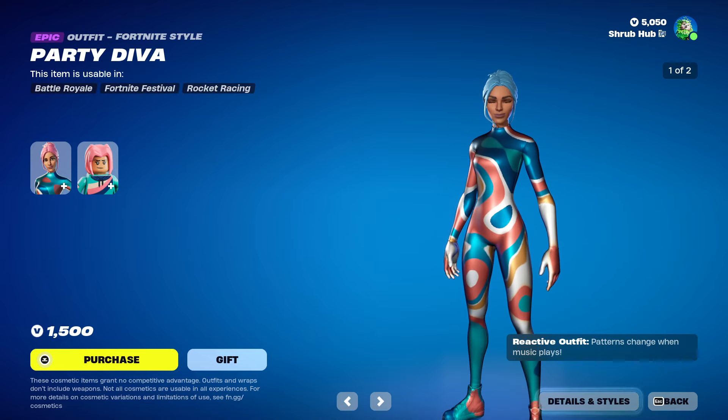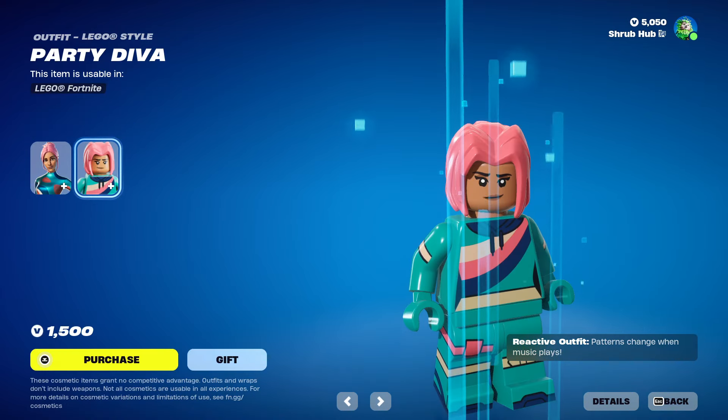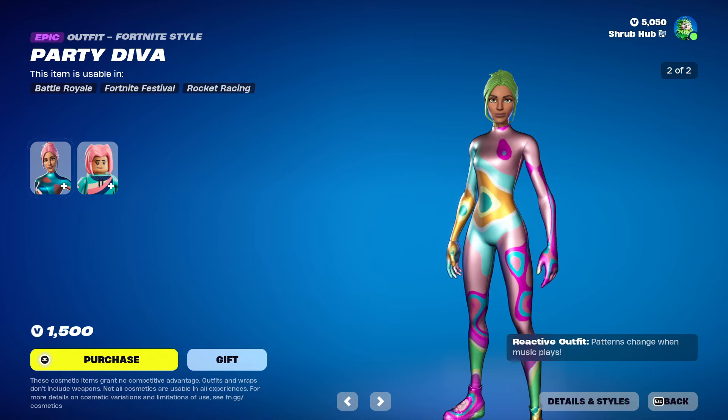Then we have the Party Diva skin here from Chapter 2 Season 3. She has the green edit style — this is her logo style. In my opinion she deserves a backbling; I don't know what they would make it but she needs one. She's 1,500 V-Bucks and was released in 2020.